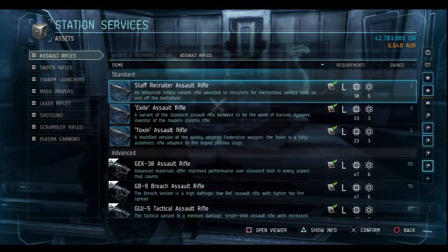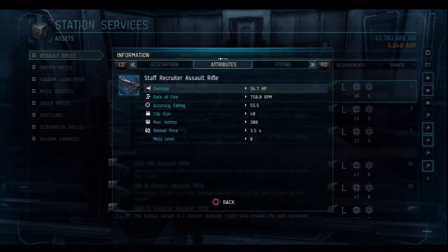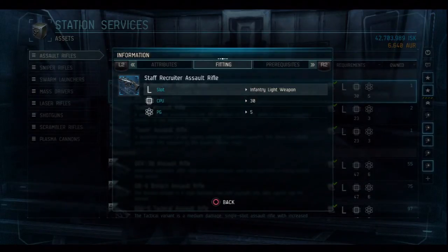So the first one here is the Staff Recruiter Assault Rifle. It takes 30 CPU, 5 PG. It's a short description — you can pause the video if you want to read it. Tributes right there, you can read everything. I'm not going to read every one off to you. The fitting, which I've already told you.